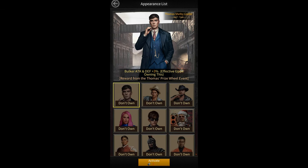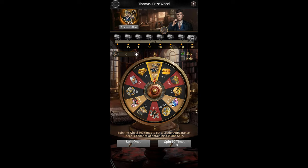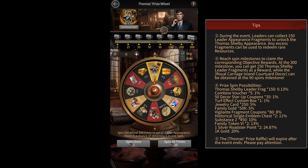The Thomas Shelby avatar gives you 3% vulcar attack in defense. To get it, you need to spin the Thomas prize wheel. There's a small chance you can get it in only one spin. However, the chance of this happening is only 0.13%, which is like one in 770 spins. So you can say that you're almost guaranteed to not get it from spinning the wheel directly.